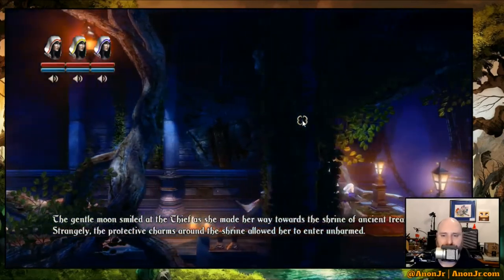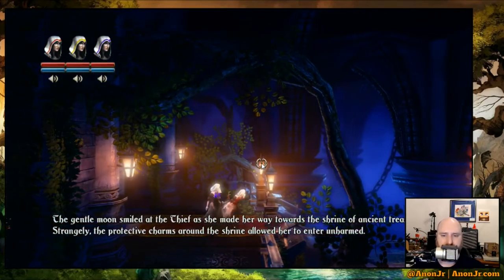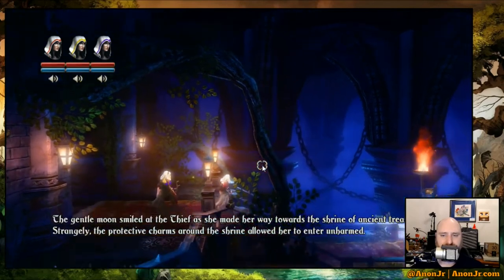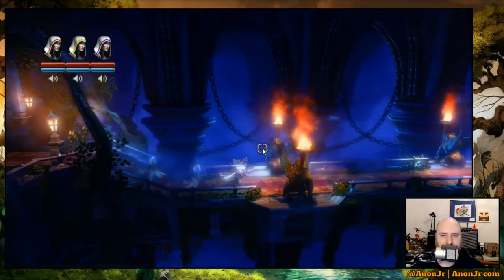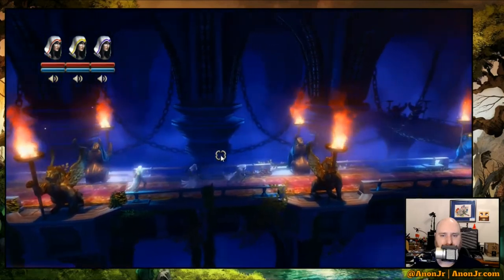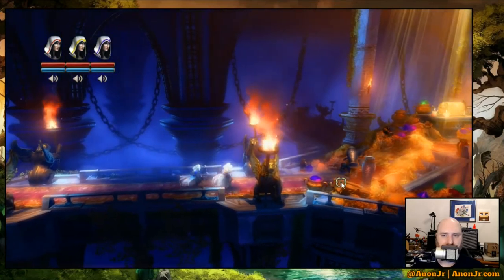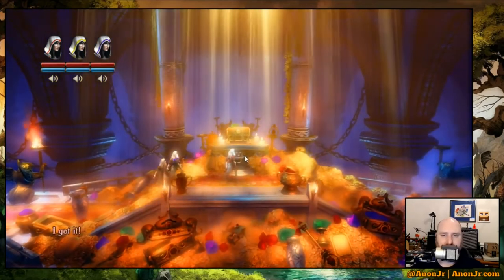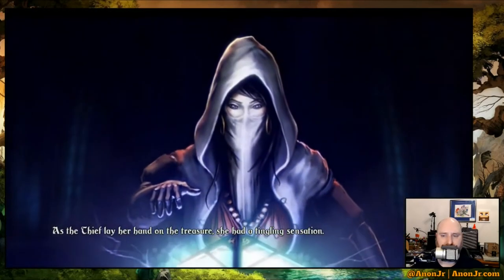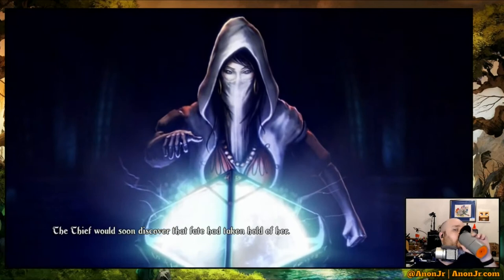The gentle moon smiled at the thief as she made her way towards the shrine of ancient treasure. Strangely, the protective charms around the shrine allowed her to enter unharmed. As the thief lay her hand on the treasure, she had a tingling sensation. The thief would soon discover that fate had taken hold of her.